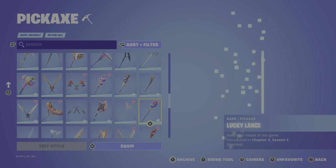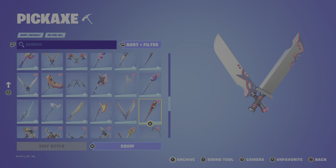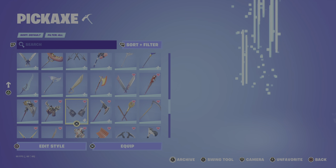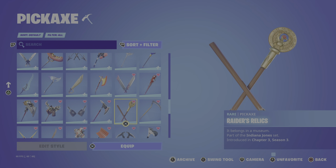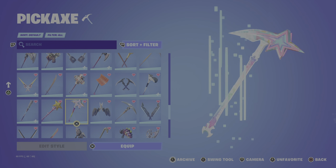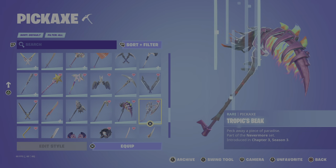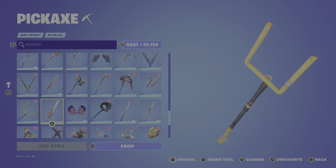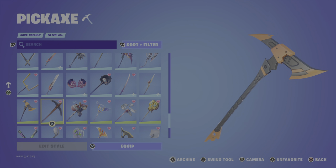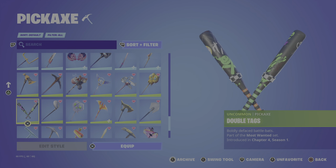That one was another quest reward. This was Reboot Rally I believe. This came in a Christmas bundle. That one came in the Save the World pack. This came in a bundle. I don't know why I bought this one. Reaper pickaxe, Winterfest, Balenciaga, Star Wars. This is a newest Refer-a-Friend. Studded Axe. Pickaxe quest. Football Vision. I think that was a quest. Save the World pickaxe, Bootstraps, Clutch Victory, Cookie Cutter, Diamond Dive, Double Tags, Driver.